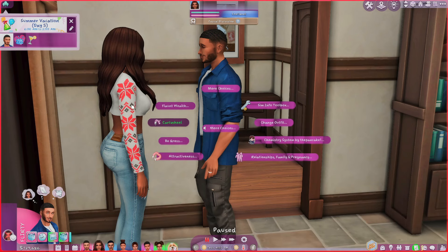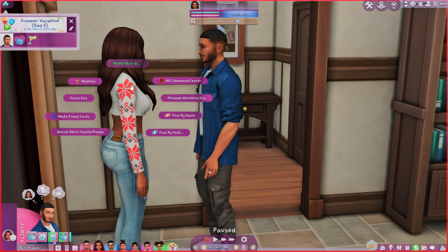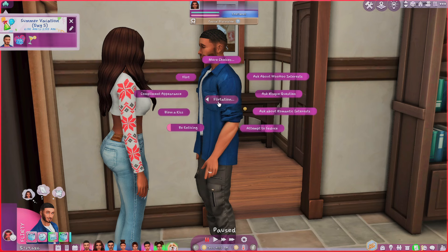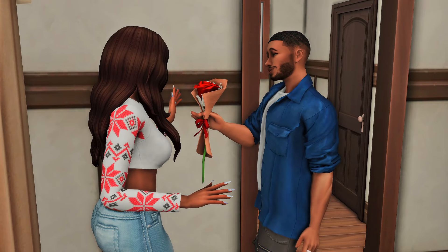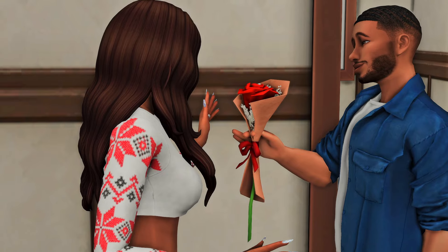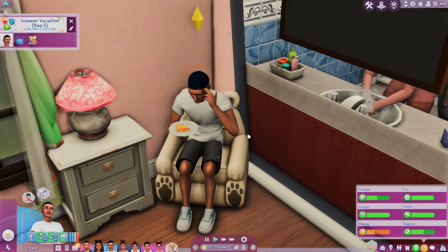This next mod is more of an override — it is the Rose Override and this is by Jessica. You just click on Romance > Flirtation and you offer a rose, and instead of the basic rose, this one is wrapped up with a bow — literally wrapped up with a bow. It is just so freaking adorable. Go ahead and download this mod.